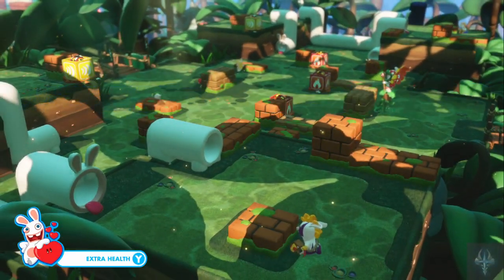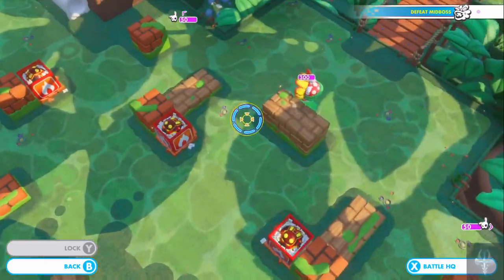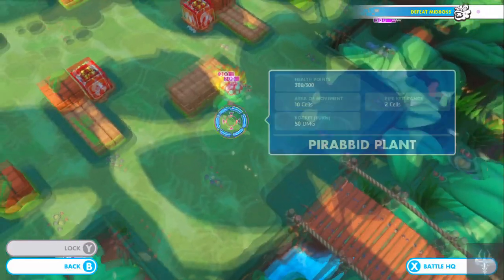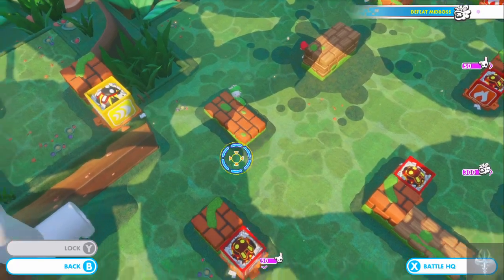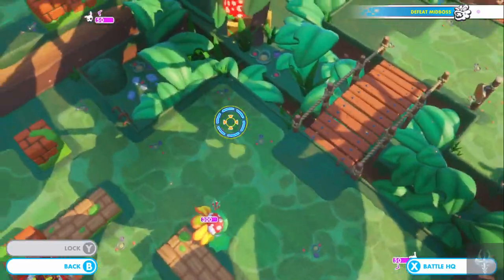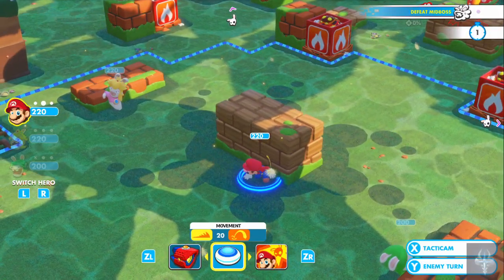Defeat mid-boss. Oh hey, this is the first mid-boss! Extra health? Let's look at the tactic cam — what do we got? It's just the Parabid Plant. We've got some explosive, we've got some fire. Oh, and there's another bad guy up there — there are some more bad guys. There are two up top. But our only goal is to defeat the mid-boss.